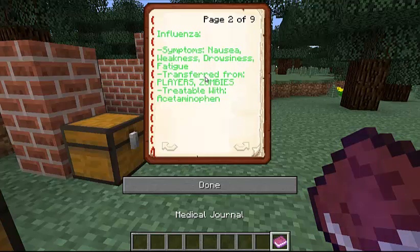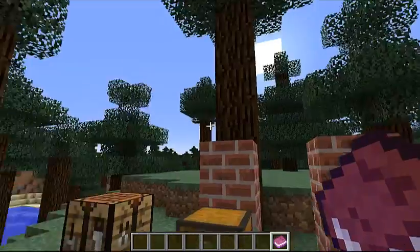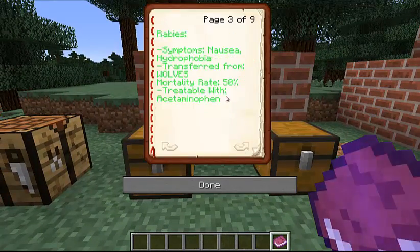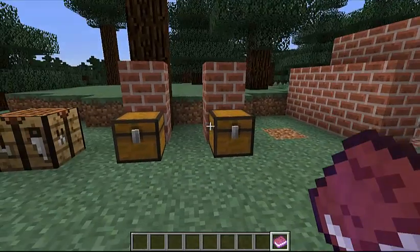Enflusia, I believe it is. Symptoms are nausea, weakness, drowsiness, and fatigue. It's transferred from players and zombies, and is treatable with some medicine — which I'll show you the medicines later. Next one is rabies. Symptoms are nausea and hydrophobia. It's transferred from wolves, which is horrible. Mortality rate is 50% and it's treatable with the same medicine as before.